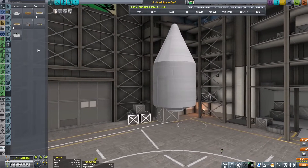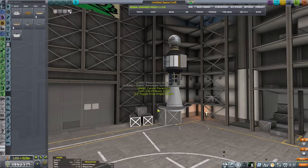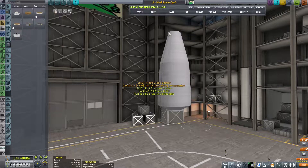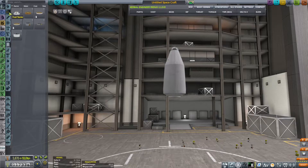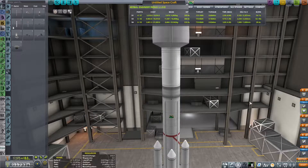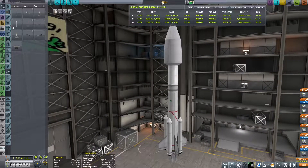It doesn't look too bad. You can do something like that — that's pretty cool, I like that. It's a little bit thinner. So yeah, let's start on the rocket. I'll just meet back up with you guys when it's done. Alright, I think she's looking pretty good. Let's name her, save it, and launch it.